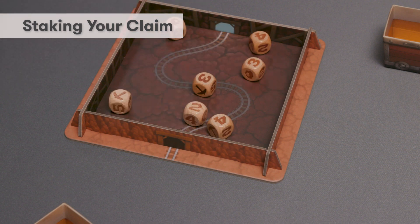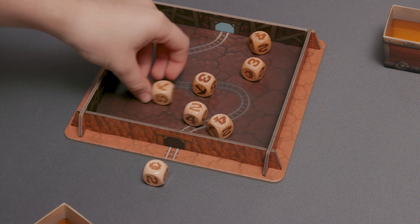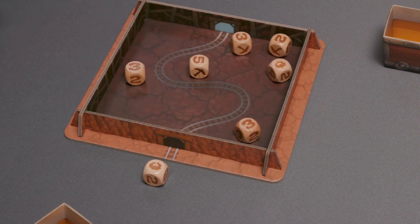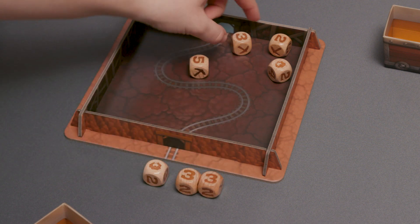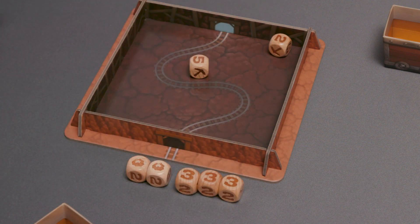Action 1: staking your claim. Start your turn by rolling all seven dice into the dice tray, hoping to set aside a combination of dice that will let you collect gold nuggets. You can re-roll the remaining dice as many times as you want on your turn, as long as you can set aside at least one die after each roll. Any dice set aside should be placed outside the dice tray, away from any re-rolls.